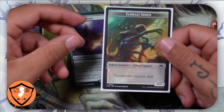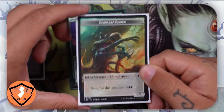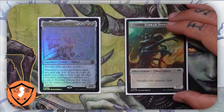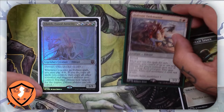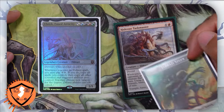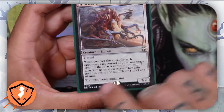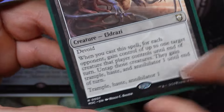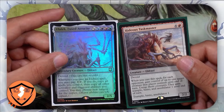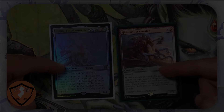Do not go around blocking, attacking, and sacrificing your Eldrazi Spawns for no reason — not that you'd want to attack anyway since they have zero power. You want to protect the Eldrazi Spawns so that when we have the opportunity with Ulalek in play, we can cast our giant creature, which will let us steal up to three creatures. Then because we sacrifice two Eldrazi Spawns, we get to take another three creatures, so we take six creatures from our opponents that then gain trample, haste, and annihilator one. These are just one of many plays inside this commander deck that can totally swing the game in your favor. Save up your Eldrazi Spawns and look for these plays.